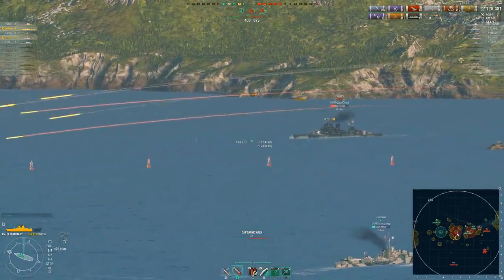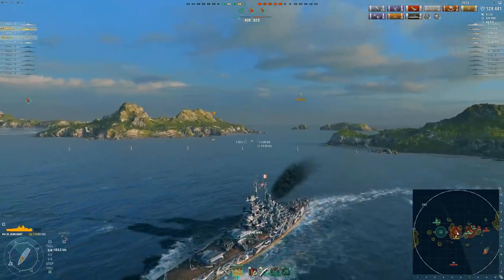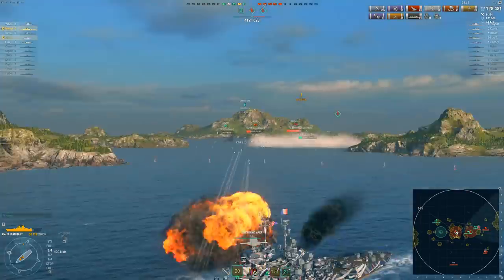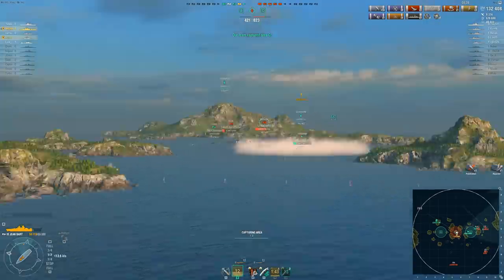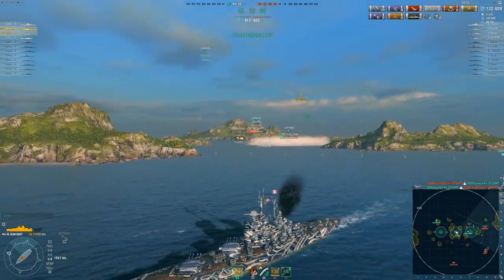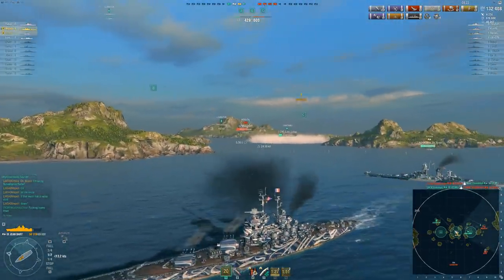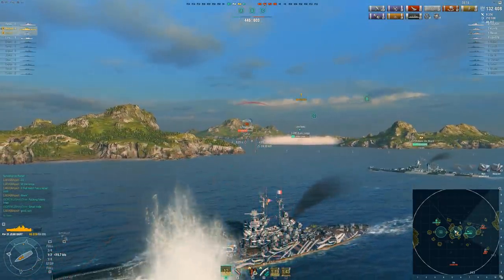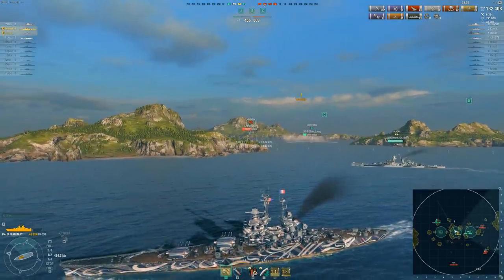Using both HE and AP going against the Hood - if you're only using one ammo type on this battleship you're really playing it wrong. Both ammo types are so good. Shoutout to our Azuma - 2k HP left - it ended up getting a 20k salvo into the Musashi and then a ram on the Hood. People might think trading a tier 9 for a tier 7 is bad, but that life trade was fantastic. It's not a bad idea to ram every once in a while, especially when you can trade up like that - firing guns on one ship and ramming another.